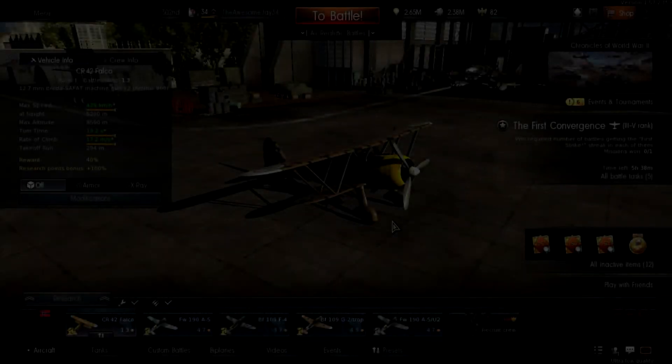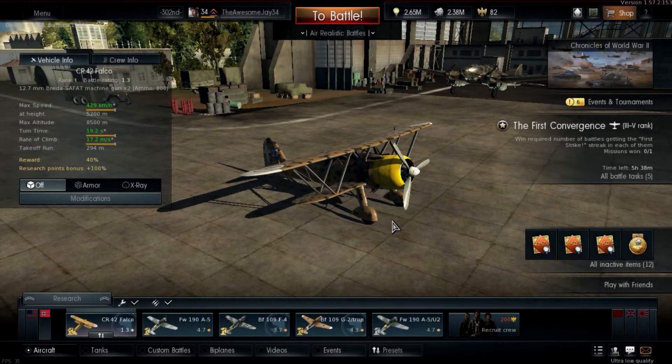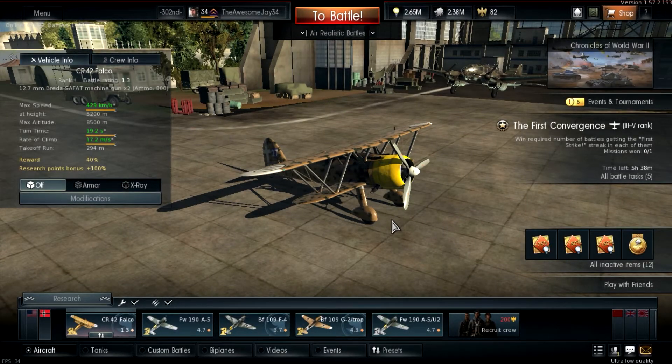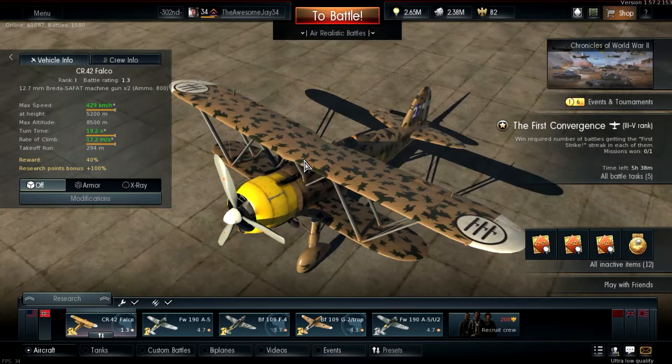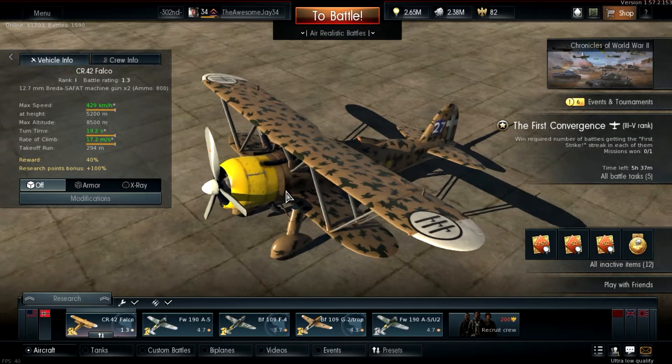What is up guys and welcome back. Today we are taking a look at the CR 42 Falco, my favorite biplane - not just because it comes with 12.7 mils, but because it's quite fast actually for being a biplane. It's an Italian biplane which is kind of special.